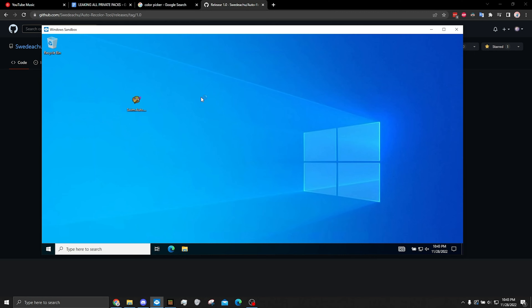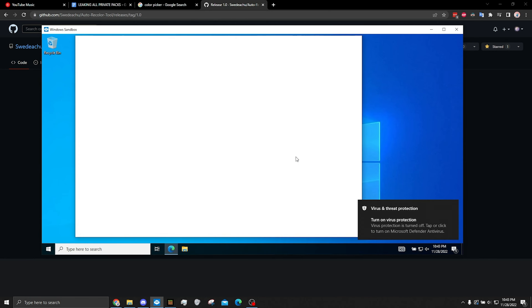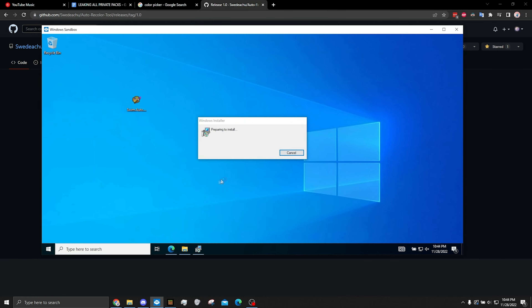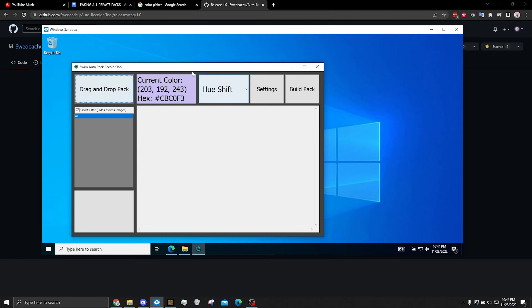You can just double click to run it. It's probably gonna say it's unknown publisher — just run anyway. It says we need Java. Press OK and it's going to download Java. Just let it download. Install JDK 17, which is Java version 17, which is what this program uses. It'll probably ask for administrator — it's Java, just let it do it. Next, next, let it do its thing. Close, and then now you can run the auto recolor tool.